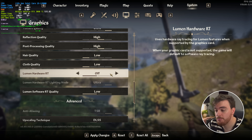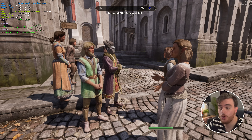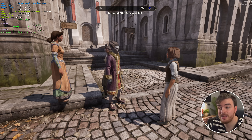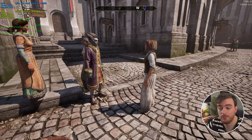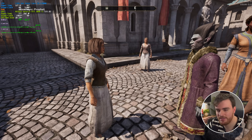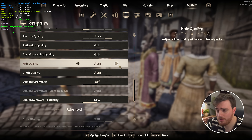Finally, hair and cloth quality. Back in the Imperial City around some NPCs: from hair quality low at around 64 FPS to ultra, still 64 — hair improves dramatically but performance doesn't change at all. Cloth quality from low to ultra is again no difference performance-wise, maybe 1 FPS at most, though cloth should move around more. Both effects seem light enough that I'll probably leave these on high or all the way up to ultra.